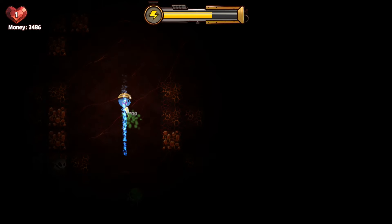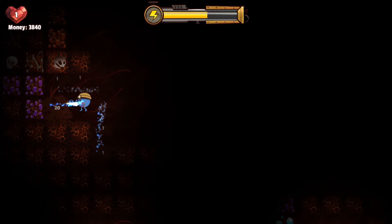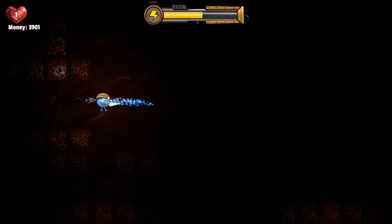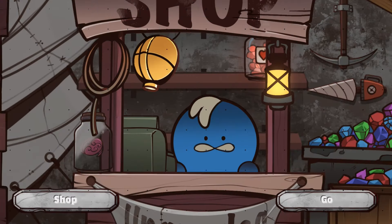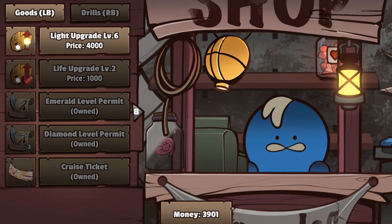For some reason my achievements aren't popping on screen today. I'm not sure if that's just a me issue or if it's happening to you guys as well. I even tried hard resetting my Xbox but that didn't fix it. So apologies you don't see the achievements unlock on screen, but I promise they are.